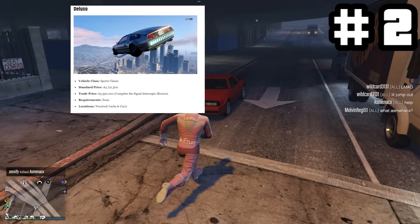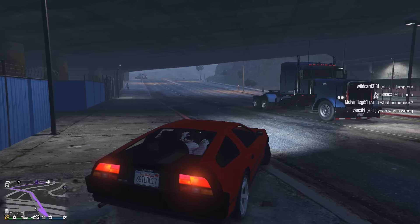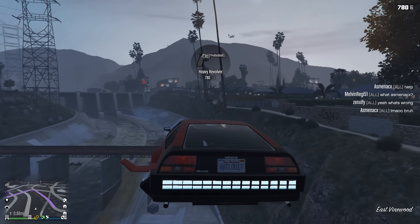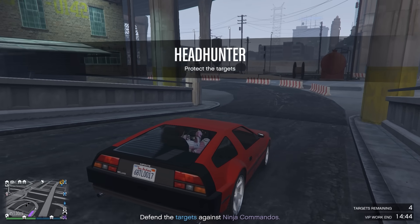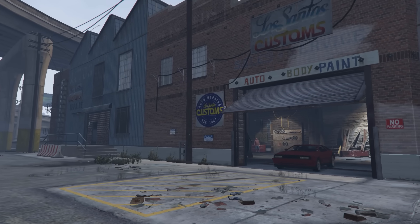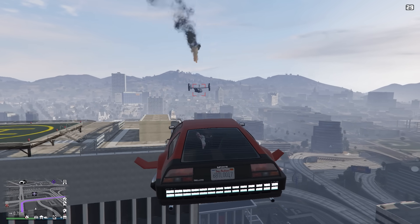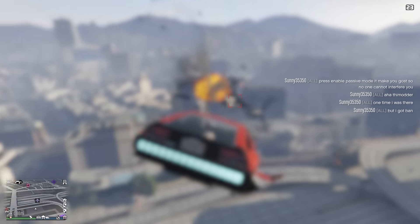Next up here we have the Deluxo. I feel like you can't have a complete garage without a DeLorean — it's a flying car that goes back in time, what more do you need? It also has some rockets and some machine guns. Helps you deal with little pesky Avenger guys up there. I promise you I'm getting this guy's bounty right here, right now. It's taken me a few vehicles, but I'm getting it. You're not getting away from me this time.